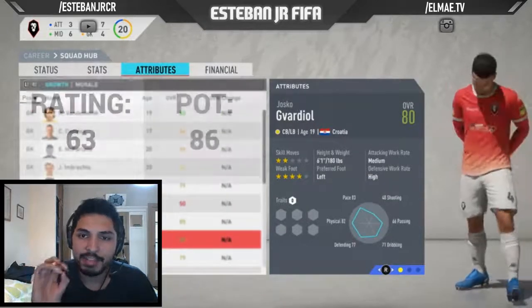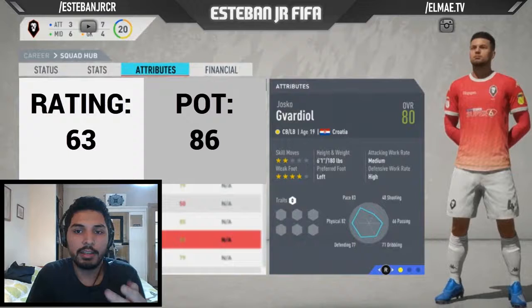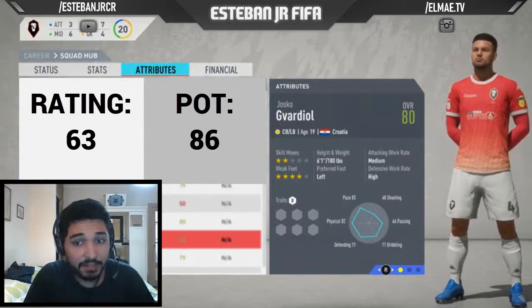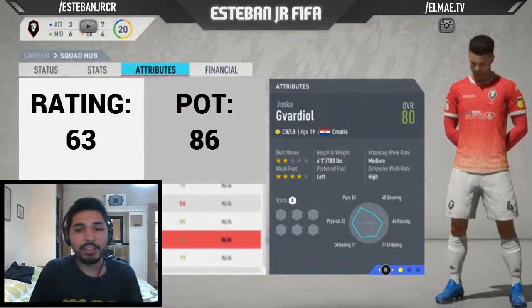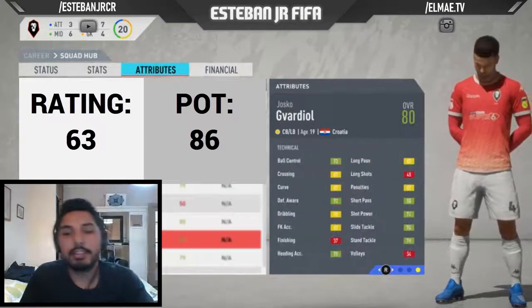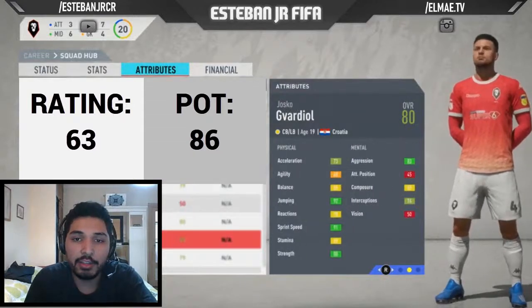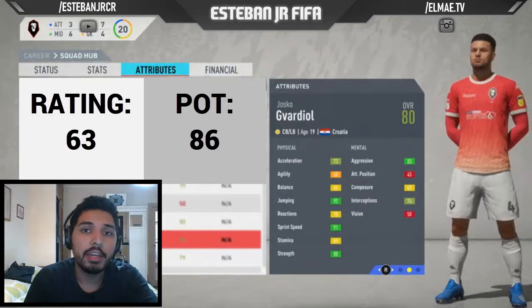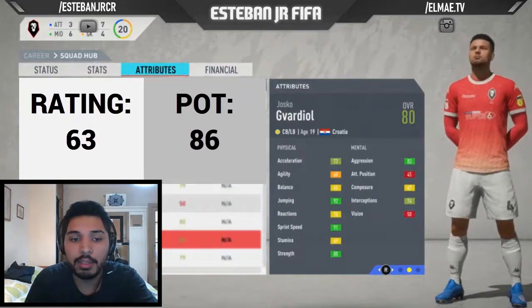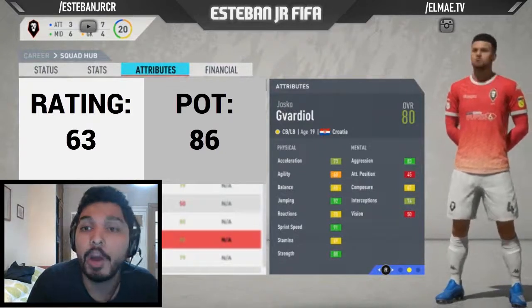My best centre back is this guy from Croatia — 74 pace, physical 82, defending 77, dribbling 71. His stats are amazing, one of the best centre backs I ever tried. I really love him. Something good is that he's really pacey — you can use him as a left back or right back if one of your players at that position gets injured.